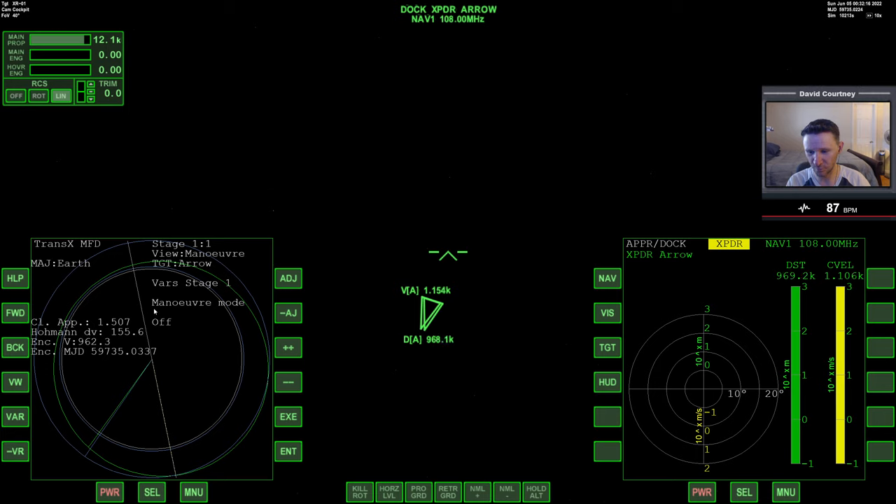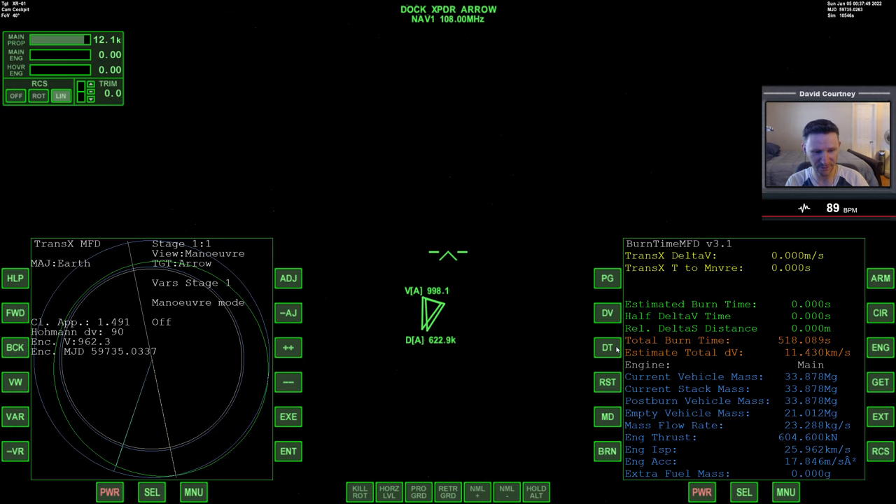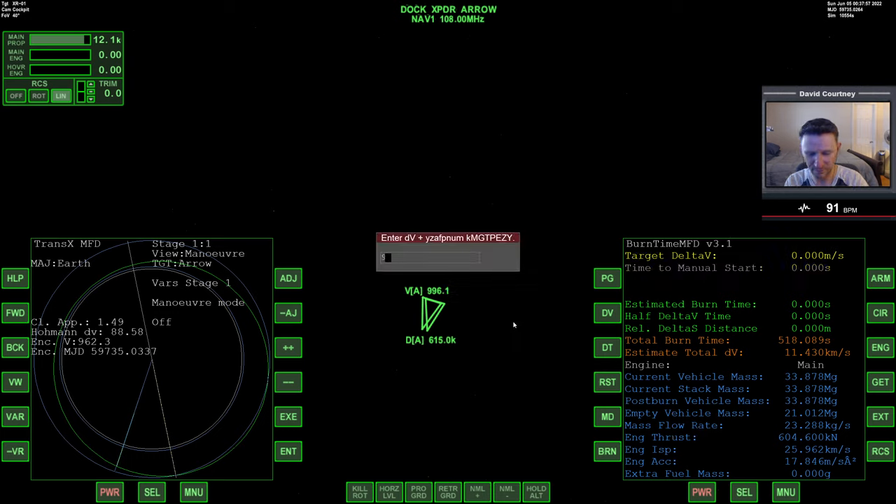We're going to warp time forward and watch our closest approach — it looks to be fine. But we have a pretty large encounter velocity, so let's take that into consideration. If we're going to have an encounter velocity of around 963, we need approximately 25 to 26 kilometers to burn it off. We need to keep that in mind.